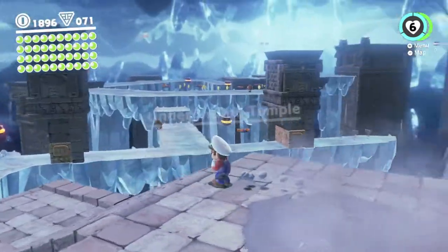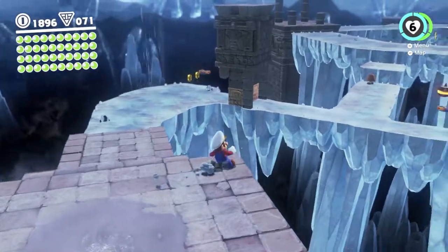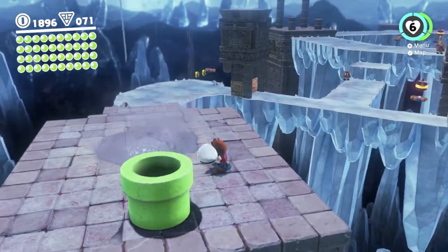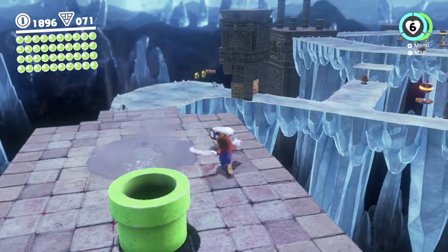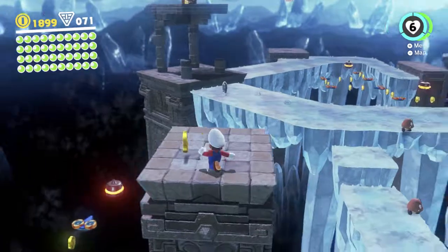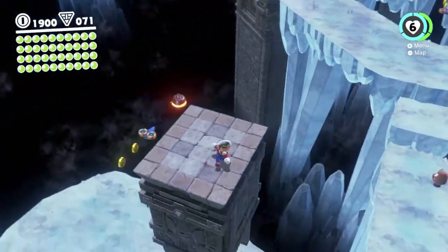Fortunately I have another experiment to do down here, so the fact that we're down here isn't too bad. The experiment I want to do down here: you can see there's this area with lots of pillars and some ice bridge thingies between the pillars. I want to try to get through this whole area without touching any of that ice. I believe it's possible — if I mess it up I'll just go back to the last safe spot rather than resetting the whole thing. That part over there is the trickiest part with the three moving ice pieces.